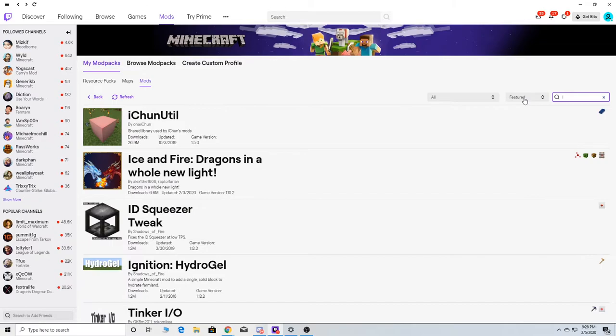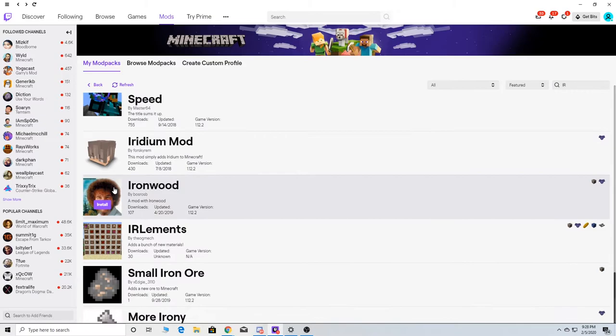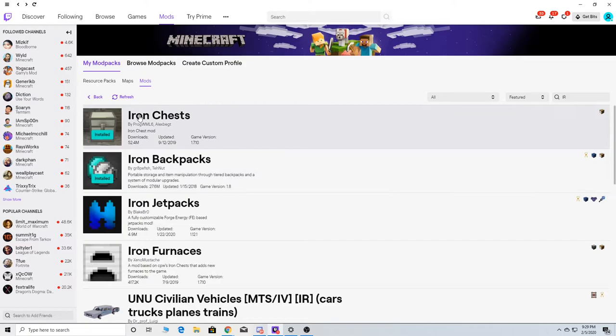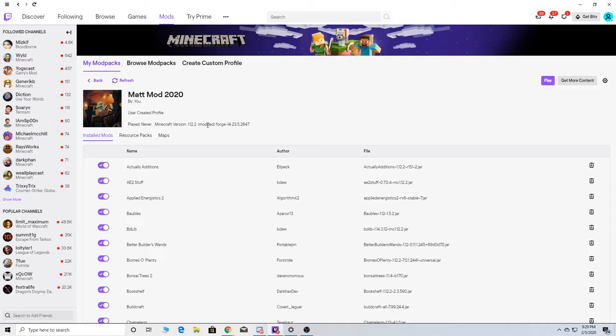I want to go back to Iron — I want to put in the Iron Backpacks. I think that would be a good thing to have. And I think that's pretty much all the ones I want to use. So this is how big the mod pack is. What I was saying earlier about running a mod pack — you have to have enough storage for it to work.